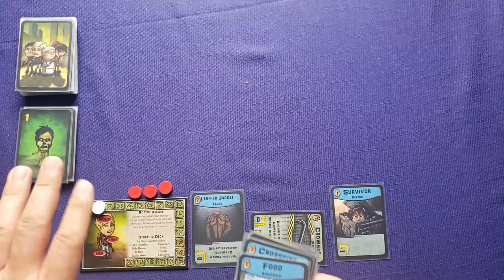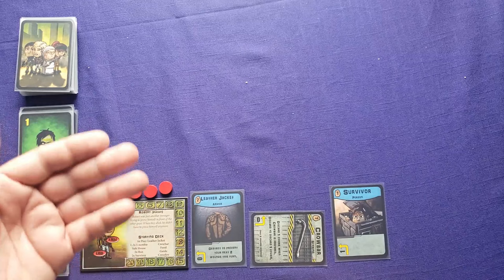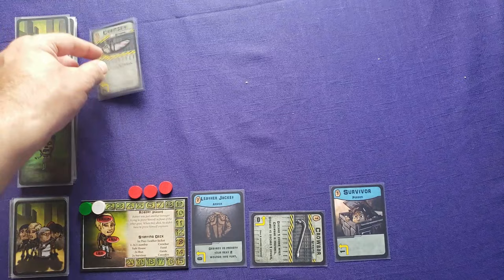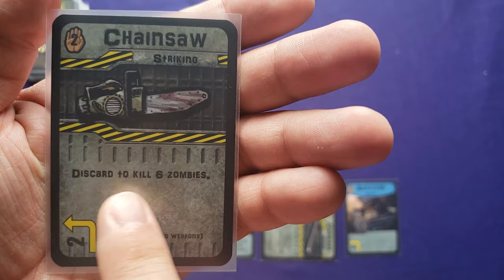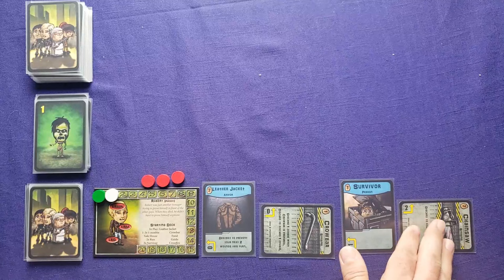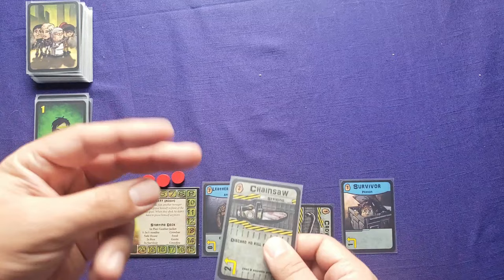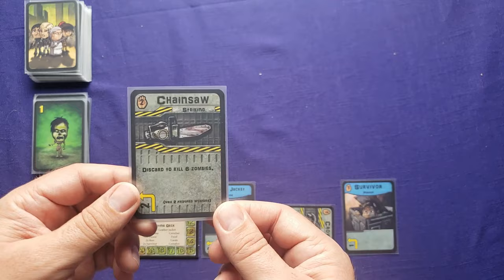Now let's talk about a couple other actions besides playing cards from your hand. You can perform a scout action — discard one card from your hand to check the top card of the area deck and lay it out in front. This becomes part of a market you can buy cards from. For example, a chainsaw lets you discard it to kill six zombies and only costs two to buy. When you buy a non-event card, it comes into your play area unprepared. That action is called retrieve.